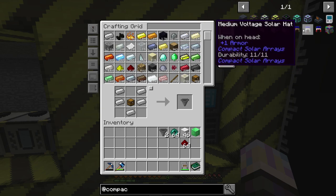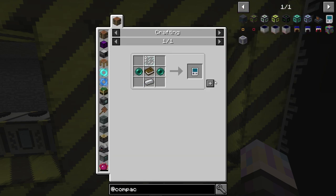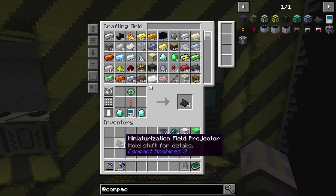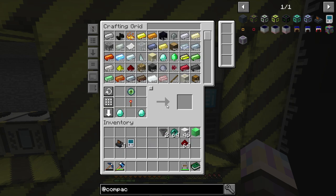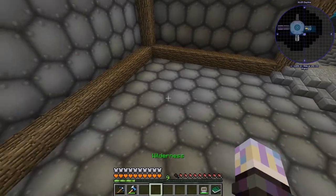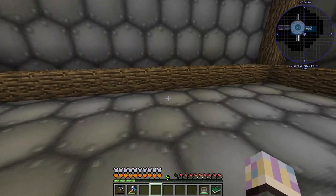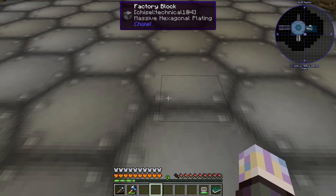The next thing we're going to do is work on another mod called Compact Machines. Compact Machines creates a little pocket dimension where you can do automations, pipe items through the walls back into the real world. It's really good for wither farms because withers have no way of getting out no matter what mistakes you make. We're going to grab a personal shrinking device and a miniaturization field projector. I want to get the projector in the center of the room.